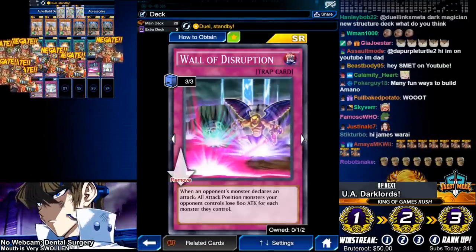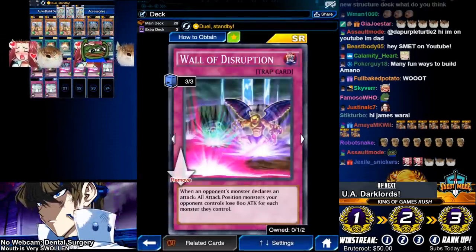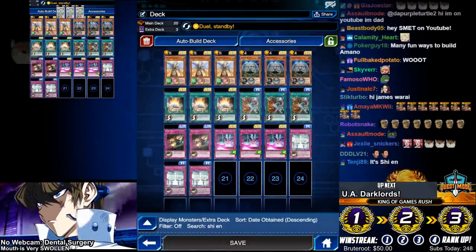Then we've got Wall of D for extra protection. They get so desperate to take out your Amano Awato — you flip up the D, give him the D. 15 and 1. Love it!